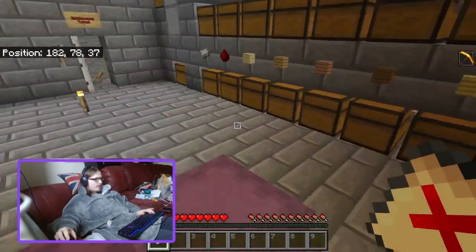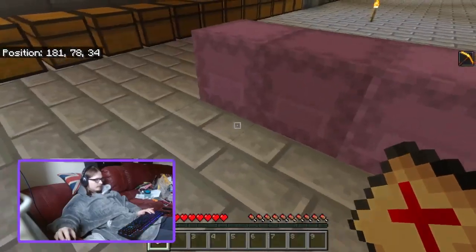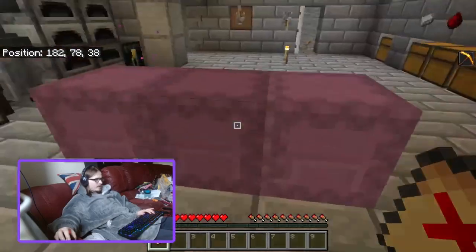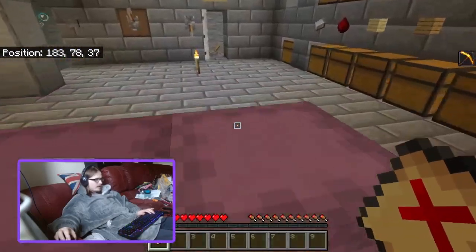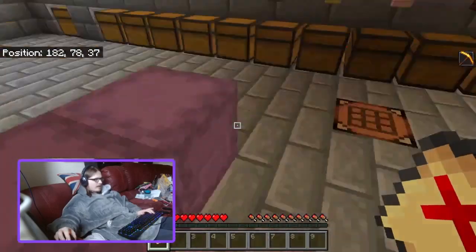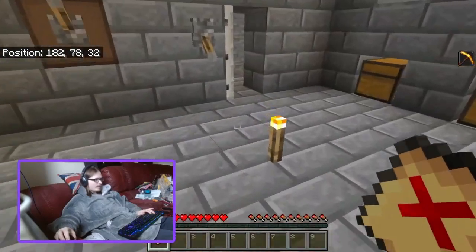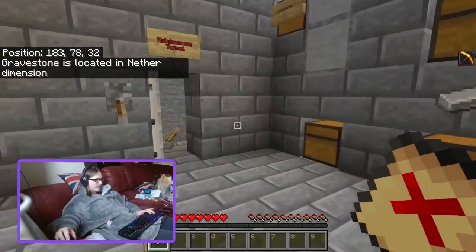There's a key with an ender pearl — it would teleport you to your grave. It also puts your death coordinates in the game chat. I think I prefer that one slightly more because then you don't have this paper item. It even tells you which dimension you died in.